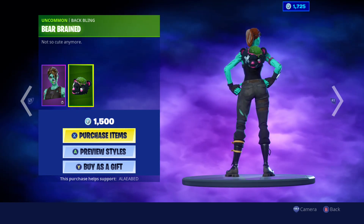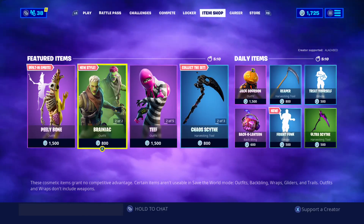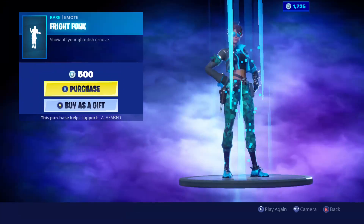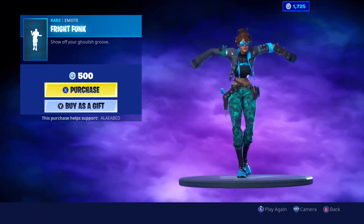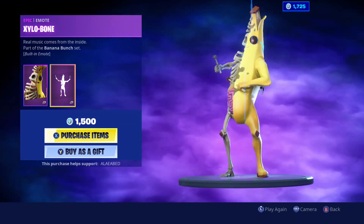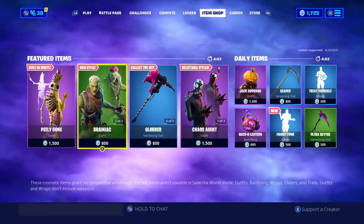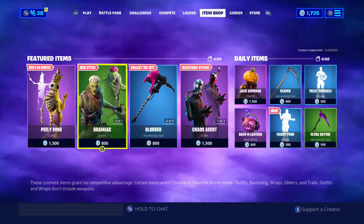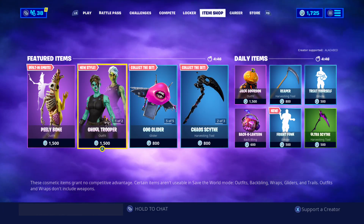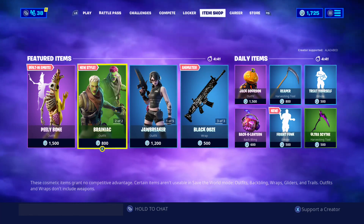In my opinion it should be 1,200 V-Bucks, but for the clout I'm gonna buy it anyway for 1,500 V-Bucks. I have about five minutes left so I don't want to waste any time. There's also the new Fright Punk but I won't have any V-Bucks after I buy this. Peely Bone is also in the item shop — pretty cool. Ghoul Trooper is on its second day so I don't think it's gonna be coming back, same with Draniac. Now that Ghoul Trooper has the pink style for OG players, it'll be in and out of the item shop every year.